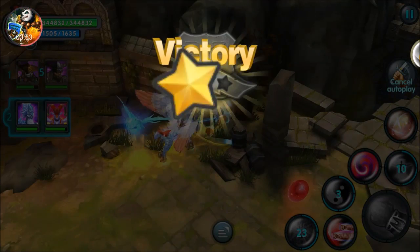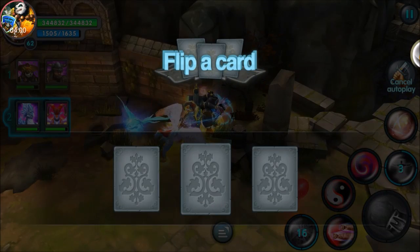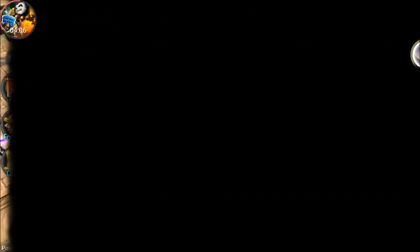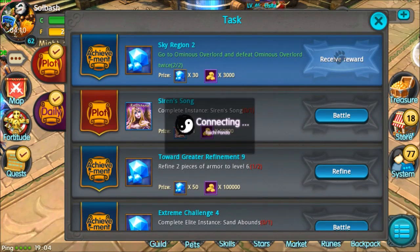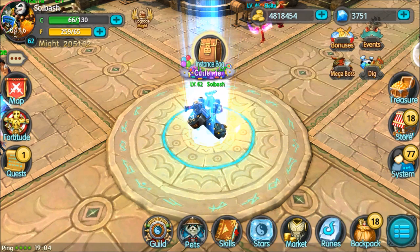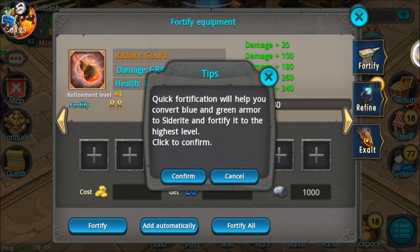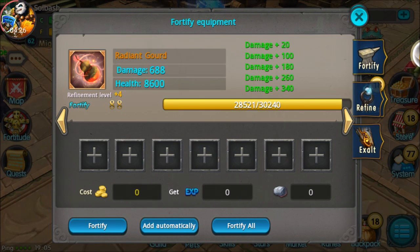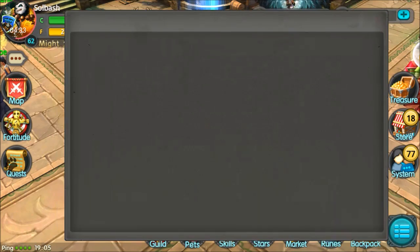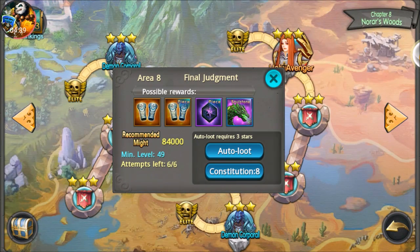Come on — victory, three star, 130. A bunch of greens but at least we got a rune and a pill out of it. Another green, and of course bags are gonna be full but I still want this. That's 30, we'll take that as well. I want to put it in wings — need to get those to 120 next before I go up with anything else.